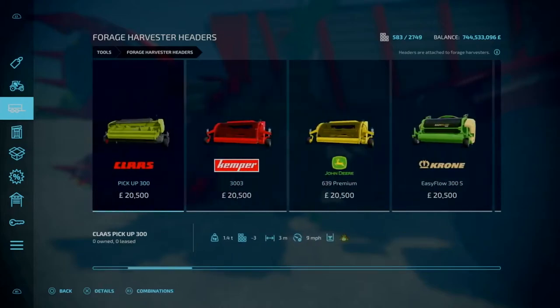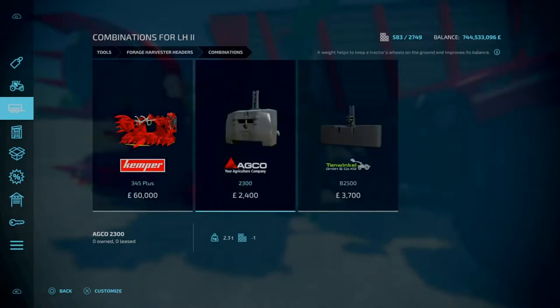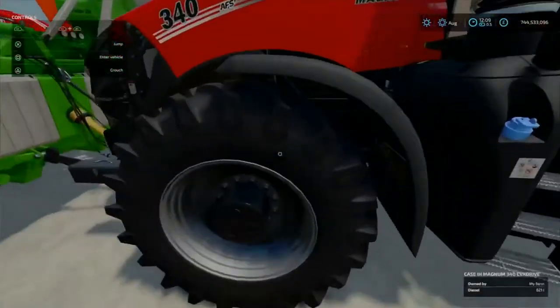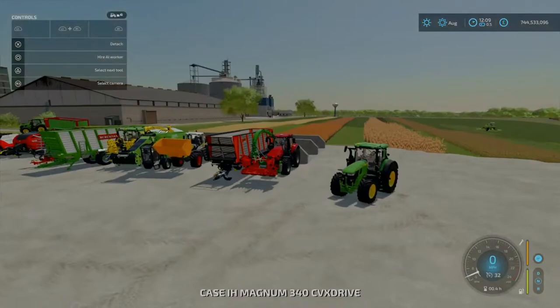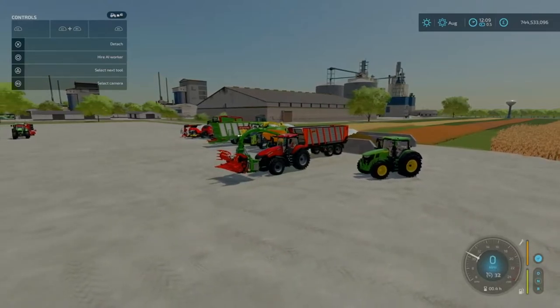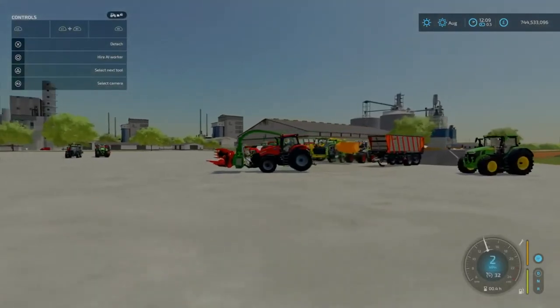If you don't know what to use, simply go to the Local Tech, press R3, and it shows you the combination. In this case it recommends the Kemper 345 and a weight - that is important because the front-mounted forage harvester is very front heavy. It will tip forward - see that back wheel coming up.